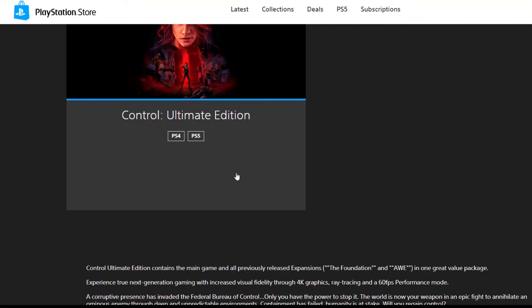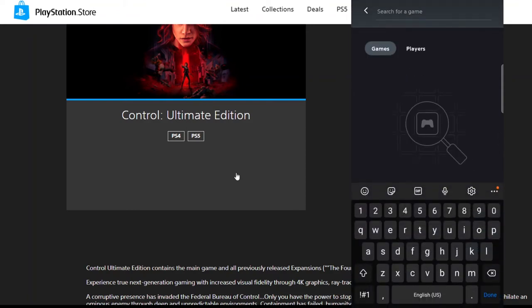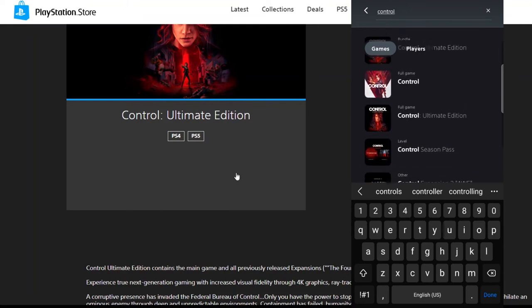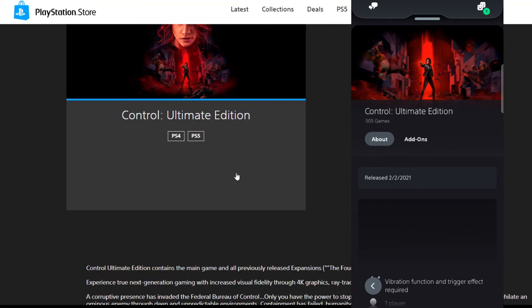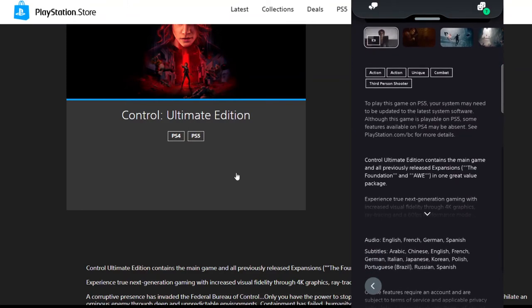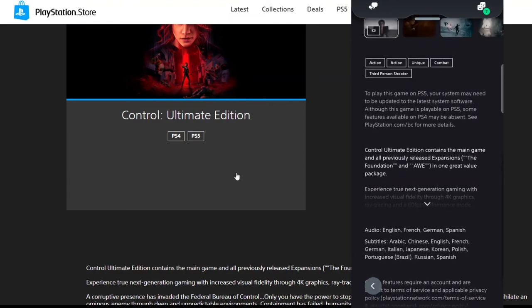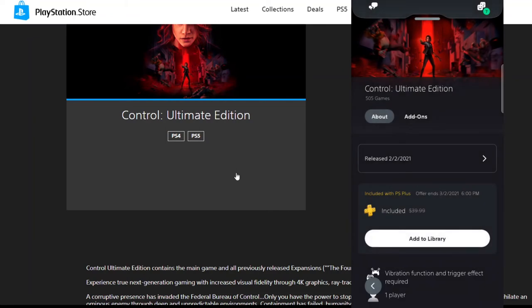Let's jump into the app to see if it does anything. In the PlayStation Store app, hit search, make sure you're under Games, and type 'control.' I see Control Ultimate Edition - there's a full game listing. This one has a release date of 2/2/2021, which is today, so this must be the PS5 version. I want to make sure I'm downloading both the PS5 and PS4 versions.